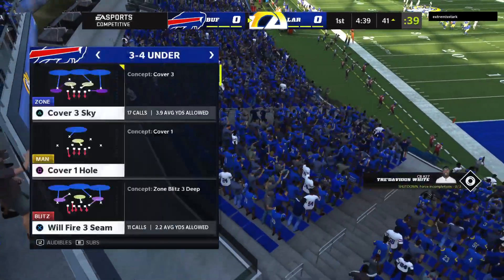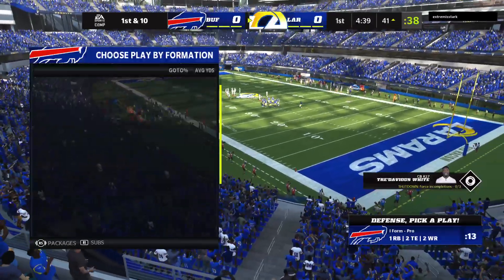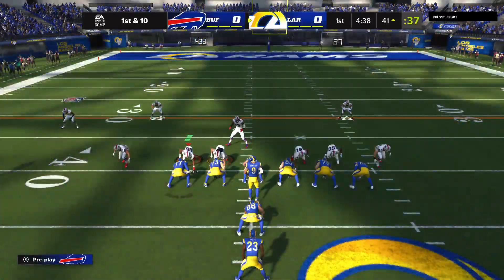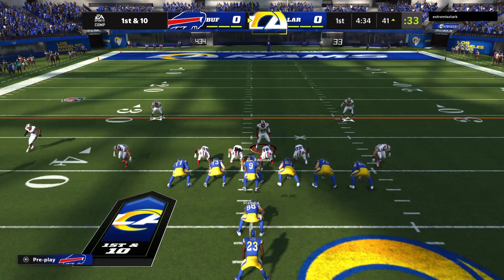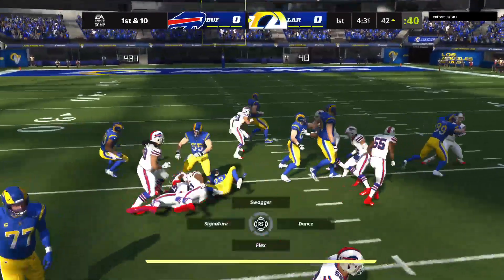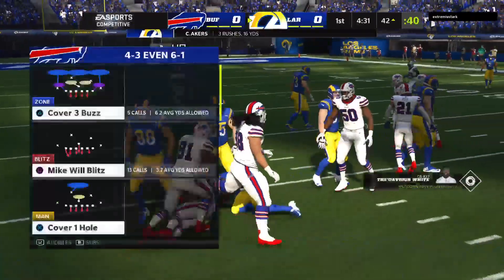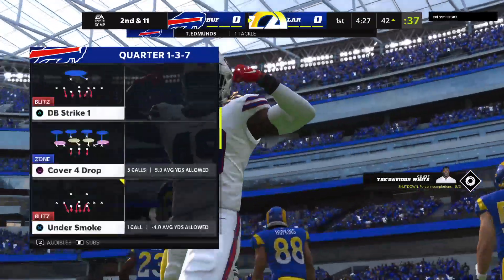A pretty early first-quarter roughing the passer penalty. Seems like the officials are going to let everyone know they're taking charge of this game — they're always going to protect the quarterback. So now a fresh set of downs, first and ten after roughing the passer. Stafford going to give this to Akers, and he is met in his tracks behind the line of scrimmage. He'll lose a yard there, and it's second and 11.